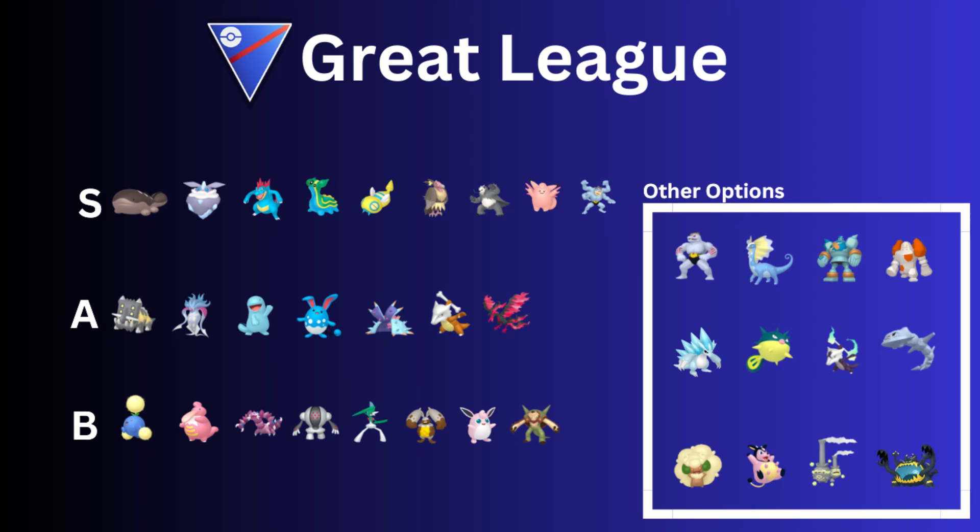I would use Gastrodon if you want another Mudslap user. Then we have Galarian Moltres — this Pokémon is so good. Do you have your Master Ball? Because if you find one below 1,500 CP, it is worth using your Master Ball on it. The problem is you don't know what stats you're going to get — you could get a really bad one, but it's still a really good Pokémon. I actually have one; I didn't use a Master Ball on it, just happened to catch it — it's not a good IV one, but it still gets the job done.